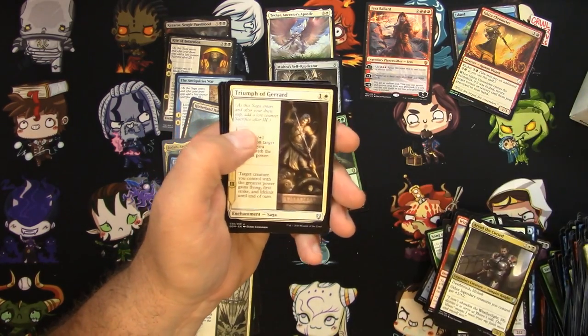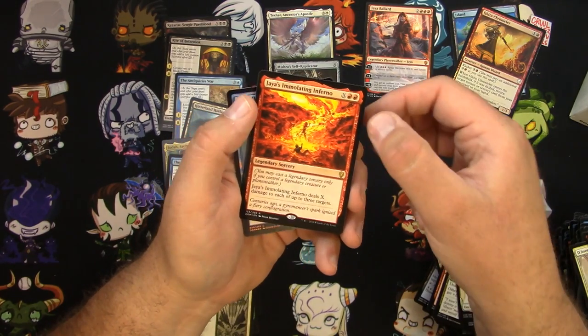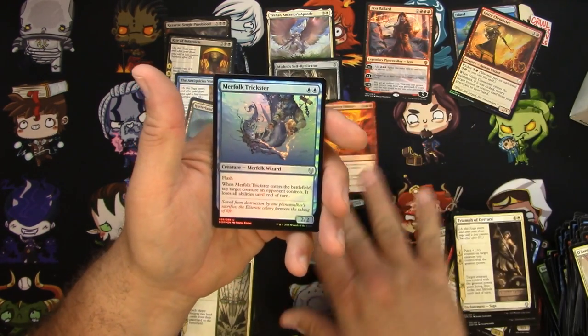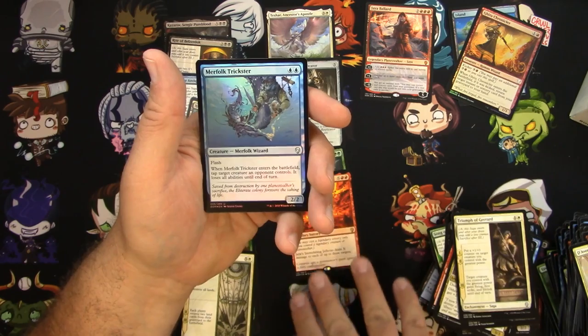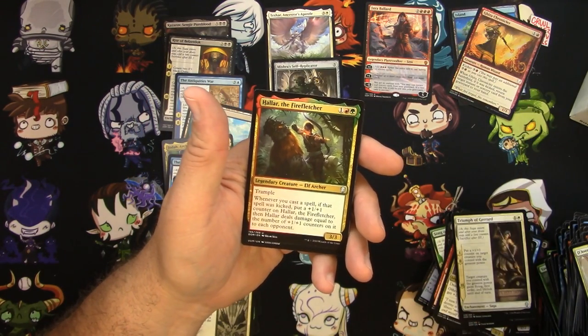Triumph of Girard for the Weatherlight. Jaya's Immolating Inferno, a Foil Merfolk Trickster, and a Hallar, the Fire Fletcher.